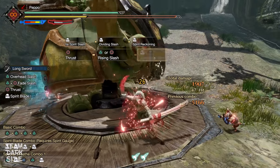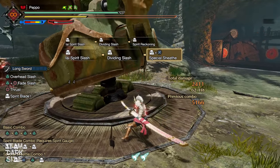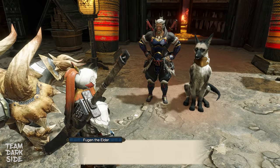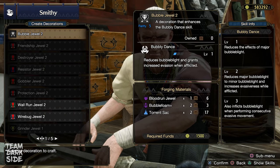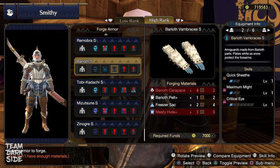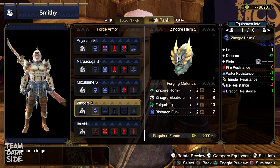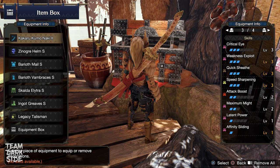However, the advantages are many — like for example the more damage output, the less sharpness consumption, and the less committing Dividing Slash compared to Spirit Blade 3, giving you a faster way to follow up into Iai Spirit Slash. Fugen will give you the last upgrade for your Petalace, the Demon Petalace 3rd. You will also have access to new decorations, some of them quite useful, like the Grinder Jewel which grants a level of Speed Sharpening. Regarding the armor, I recommend crafting the Barioth Chest and Arms. Once you kill all the monsters whose materials are needed to craft the Quick Sheath Jewel, you can also craft the Tigrex Helm to reach Weakness Exploit at level 3. For the weapon, you can craft the Mizutsune Longsword.